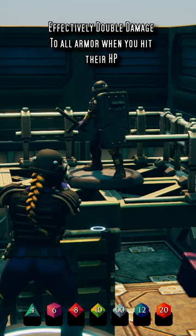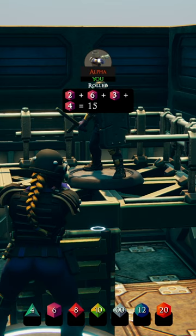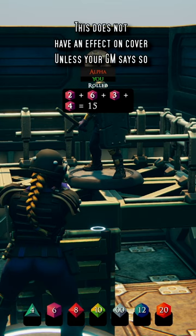Now, if you've not watched the short on armor, that means if the armor has 10 stopping power but you ablate or damage it, it now drops down to 8 instead of 9.